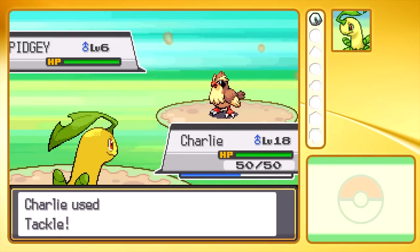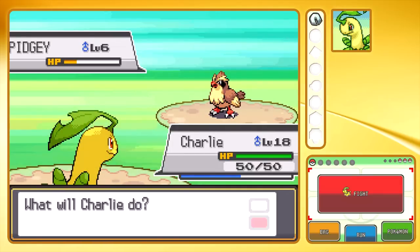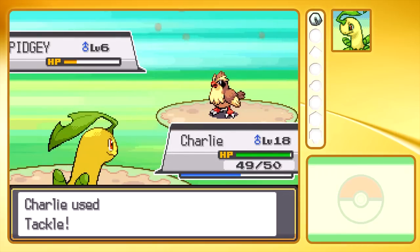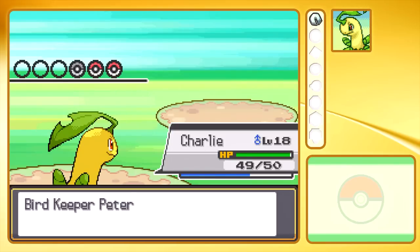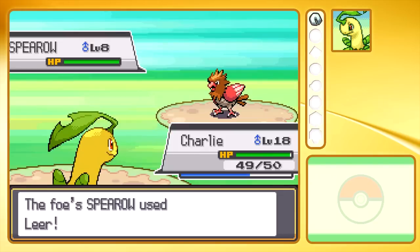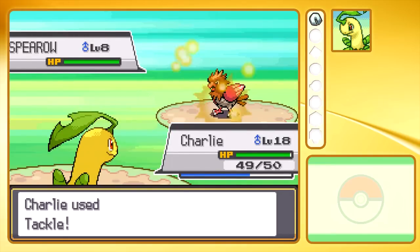Just go with the Tackle, I guess. Sand attack — Pidgey tackle. There we go, that should do it. Hopefully we'll get through Union Cave quite quickly. Oh no, I didn't realize he had more Pokemon. That sand attack is going to suck — let's just keep mashing the Tackle and hope we can get a good couple of hits. The Spearow will only take two hits to deal with — that's fine.